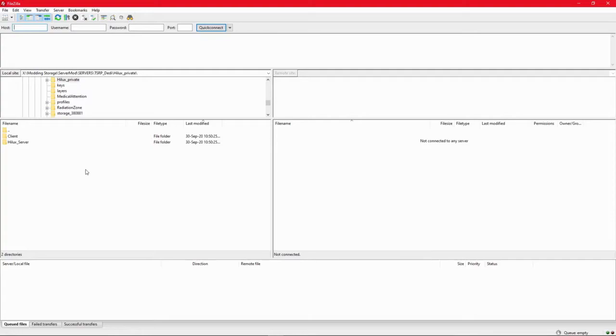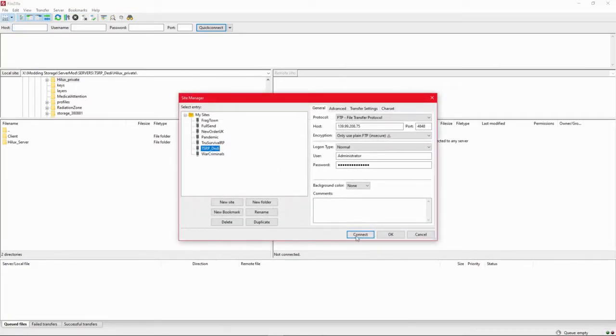To get started, you'll need an FTP client. I use FileZilla. I've already got it all configured and ready to go, so I'll connect straight through to my server.